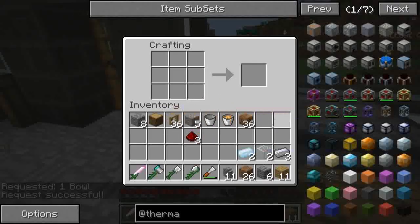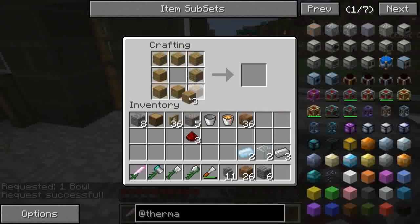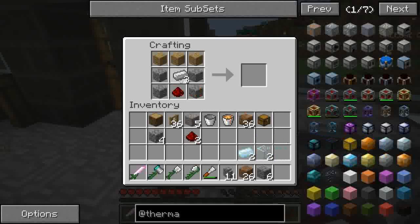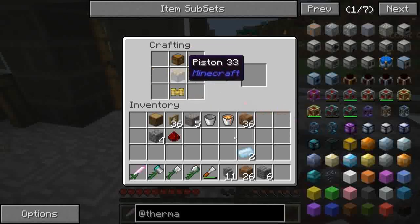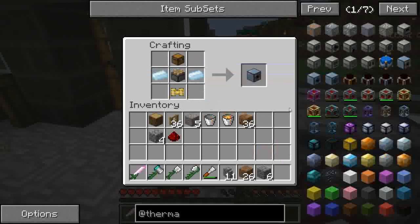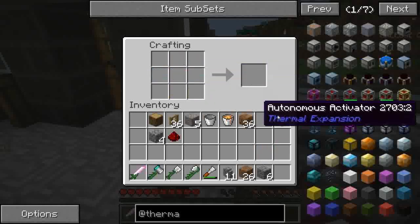Allora, abbiamo detto: una cassa. Poi ci vuole il pistone, quindi redstone qui e iron qui. Poi iron ingot e redstone con il vetro ai lati e facciamo il pneumatic servo. Li mettiamo nell'ordine e abbiamo un altro autonomous activator.